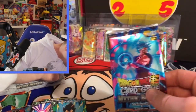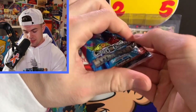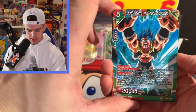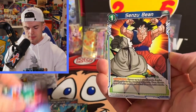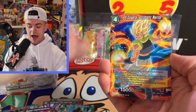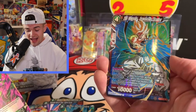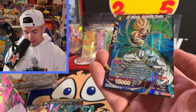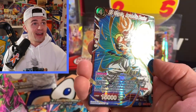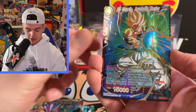Coming down on the last few packs — I think we got four more after this one, we can do it guys! SS Blue Gogeta, Zarbon, Sensu Bean — pulled a couple of those. Super Kamehameha, SS Gogeta, Chile, and SS Gogeta again. Oh my god — Acrobatic Warrior, this is a sick card! Look at that — just blasting someone, straight blasting them. That's a beauty right there!